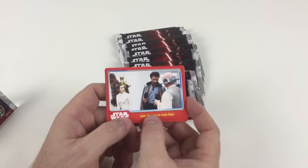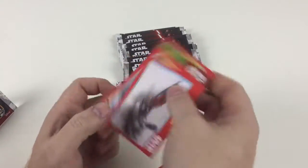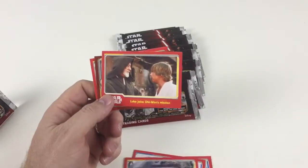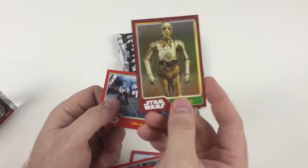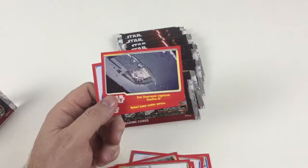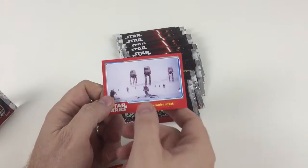All the cards have a little comment underneath. In this first pack we've got: Last Chance to Save Han, Luke is Struck Down — that's when his snow speeder is struck down — Arrival on Yavin 4, Luke Joins Obi-Wan's Mission, a cool foil C-3PO card, Luke on the Sail Barge, Star Destroyer Captures Tantive 4, and Rebel Base Under Attack.